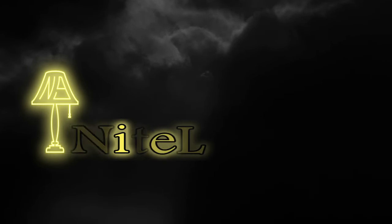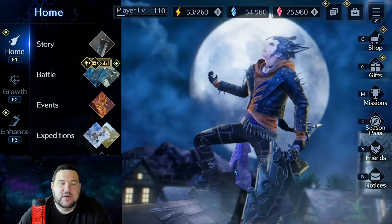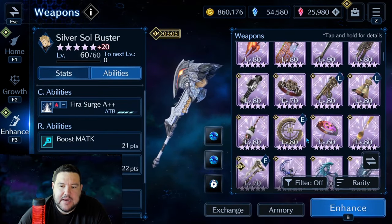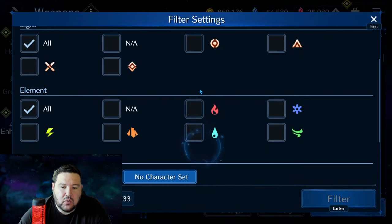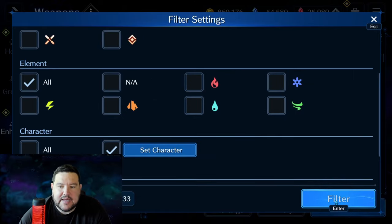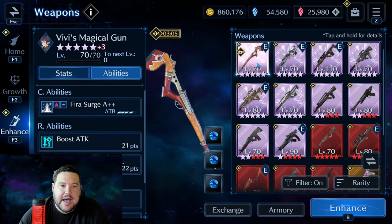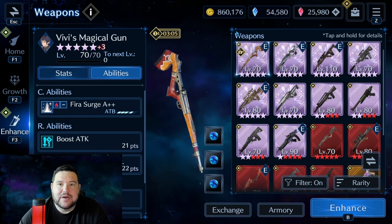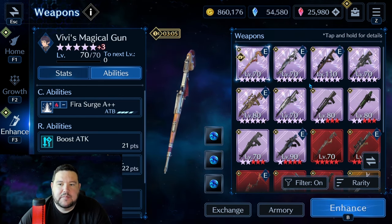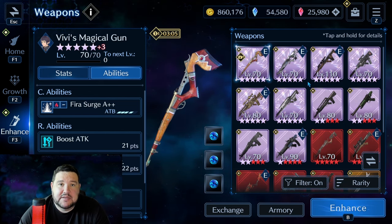Hey everyone, it's Nightlight9, and this video is going to be the next in my weapon series. This one is going to feature Lucia, and this is not a character that I use a whole lot, so I'll do my best to cover her with as much respect as I can. I don't use her enough to be anywhere near an expert, so if I miss something, feel free to put it in the comments, and if it's something really good, I'll pin it so everyone can see it.